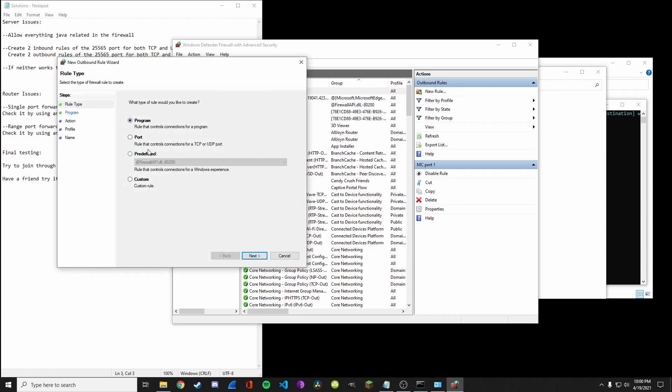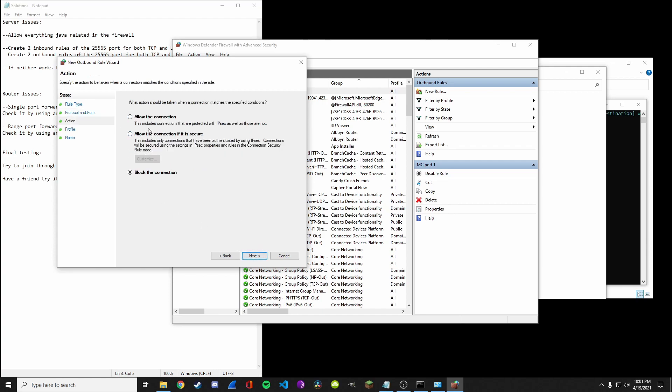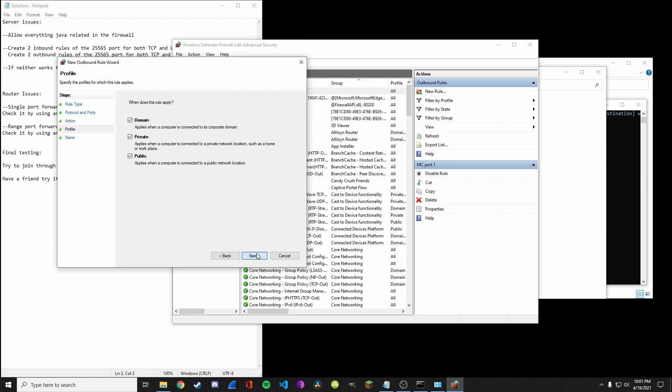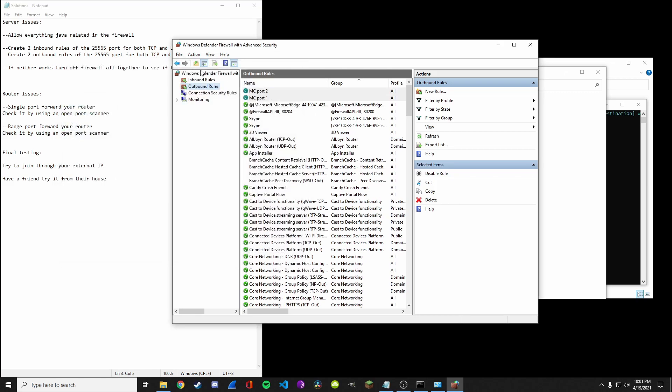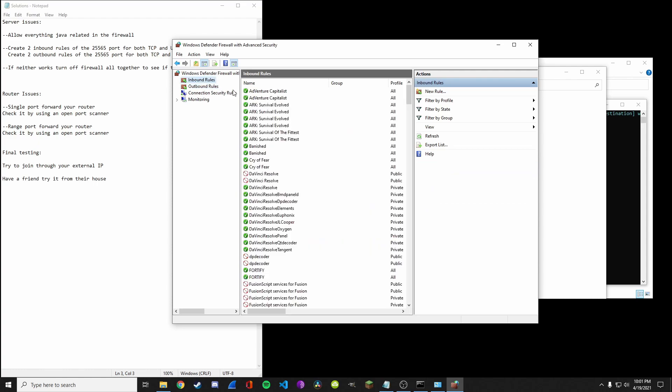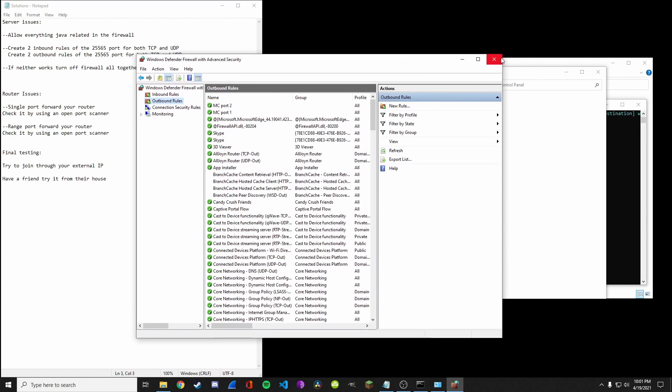Do it again for outbound. Port, 25565, but this time select UDP since this is the second rule. Allow connection, and name it 'MC port 2'. Now our firewall will allow port 25565 to go in and out of our computer.